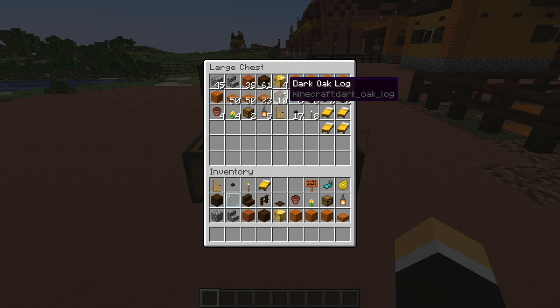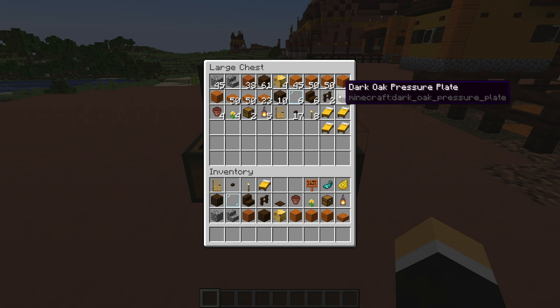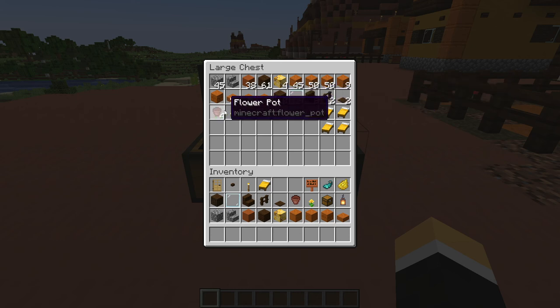You'll also need 10 dark oak logs, six glass panes, six dark oak stairs, two dark oak fences, two dark oak pressure plates, four flower pots, four dandelions or a flower of your choice, and two separate chests for the two sections of the large house, plus five lanterns.